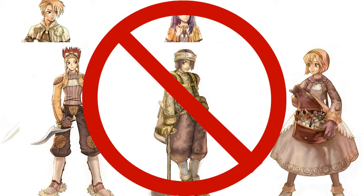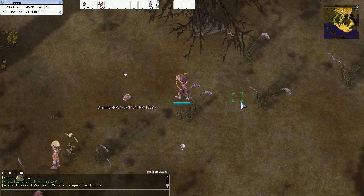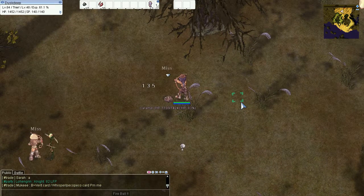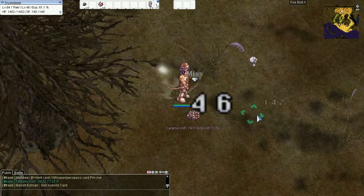Forget all that nonsense. Strength is the primary damage stat of certain weapon types, regardless of which class is wielding it. It's important to know this distinction because, for example, thieves are known for using daggers, but thieves are also capable of wielding a bow, and when a thief wields a bow, his damage is no longer determined by Strength, but Dex.